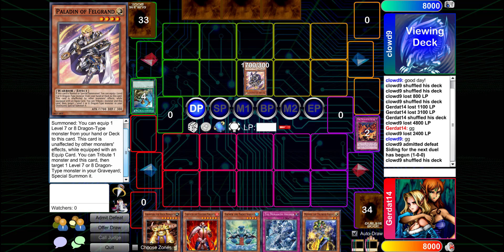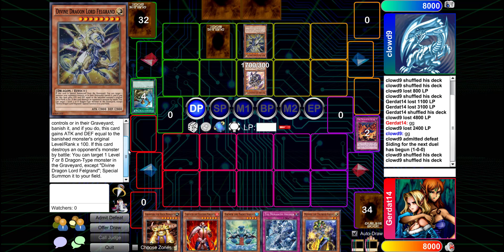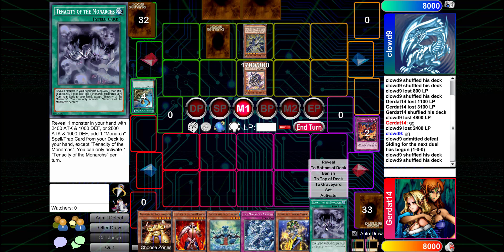The monster I'm going to equip him with is Divine Dragon Lord Felgrand. I'm going to set a spell and trap card, and when I end my turn.